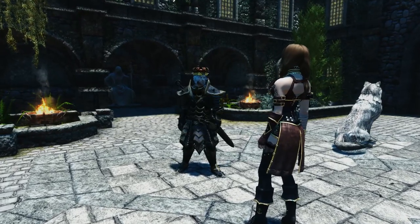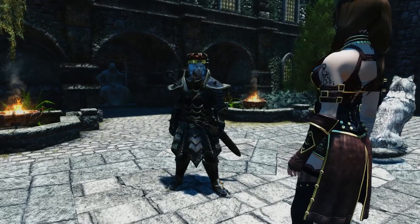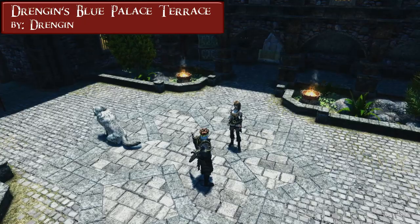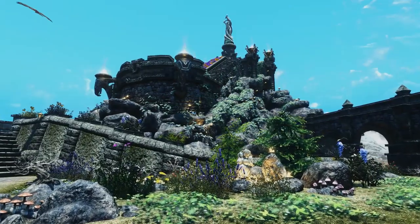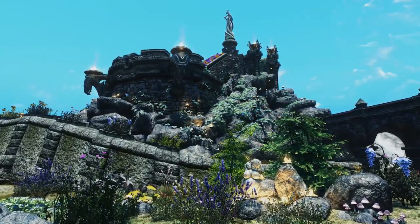I'm looking extremely serious and prepared, but so far no deathclaws showed up. So let's go do some exploration for now. I heard the Blue Palace just got renovated by Drangin. This looks like a serious upgrade to both exteriors and interiors. Now it really looks like a palace worthy of kings.